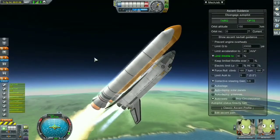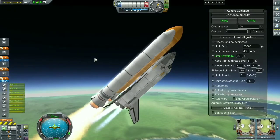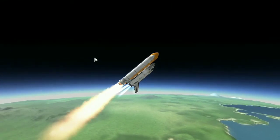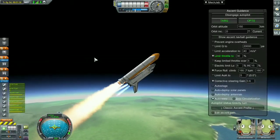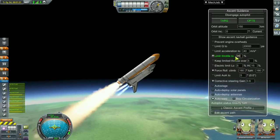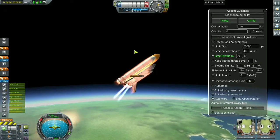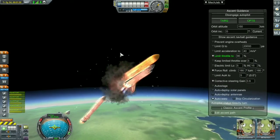The solid rocket boosters are about to run out of solid fuel and we're hitting the Q limit — which I never turned on — so the shuttle is experiencing atmospheric dynamic pressure. I turned the throttle up to 80 and we went into heat mode.